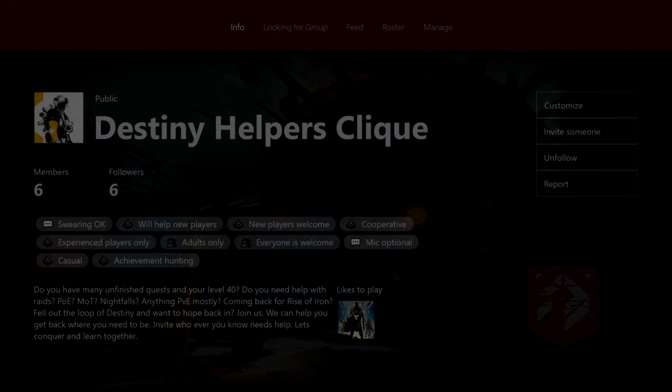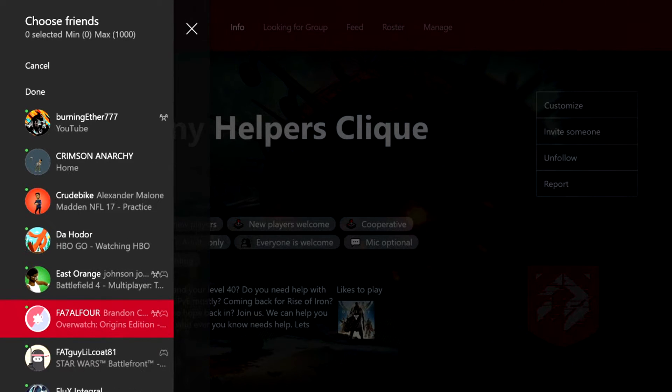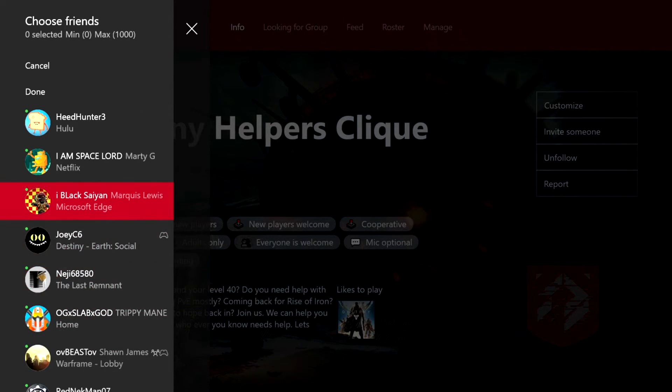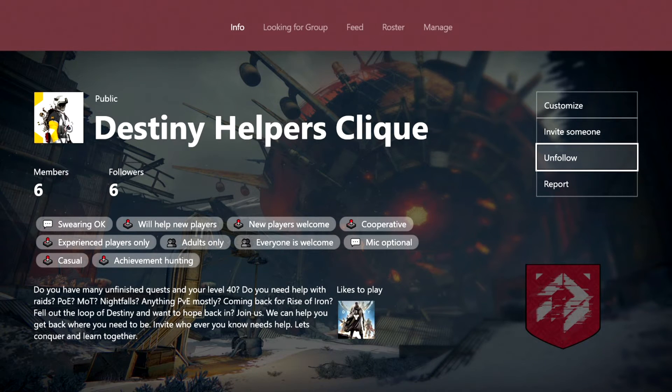You can invite people to the club — you have up to a thousand members. It only looks like it pulls from your friends list; it doesn't do recent players or anything like that for now, but they might change this later. When you are added to a club you automatically follow it, but you can join other clubs too — you're not limited to one. You can also unfollow or follow a club, and report a club as well.